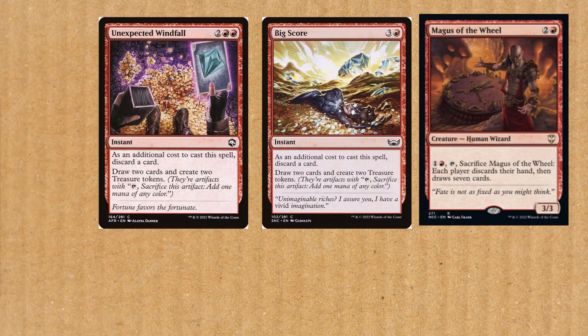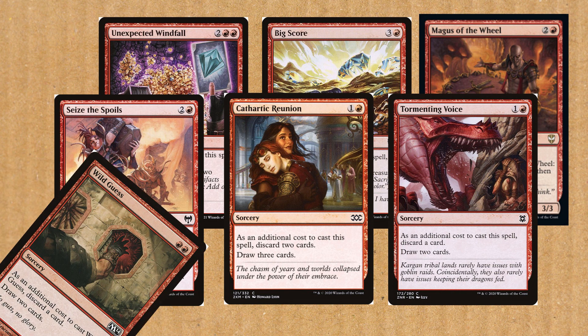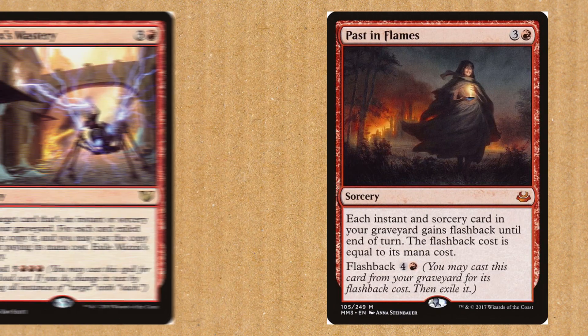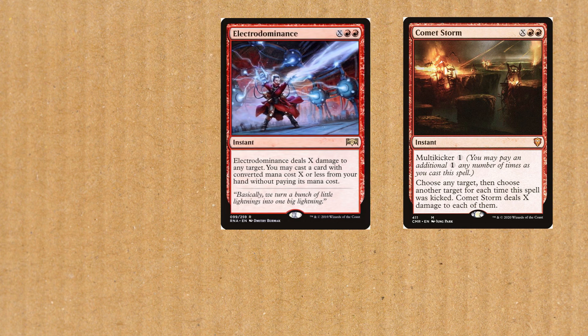Card draw to refill the hand is really important, so Magmatic Channeler, Wheels, Big Score, Tormenting Voice, Cathartic Reunion, Seize the Spoils, and Wild Guess ensure you keep a full grip. And once you've burned everybody out and you're out of gas, Past in Flames and Mizzix's Mastery let you rip one final time to end the game. Don't forget to include your burn spells such as Comet Storm, Electrodominance, and Banefire.